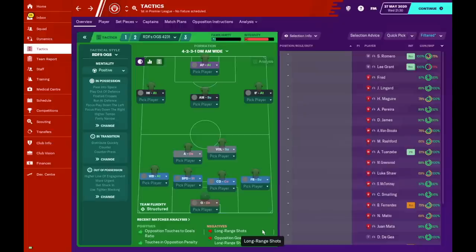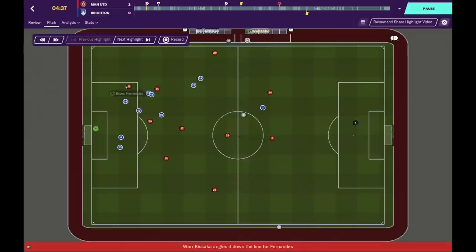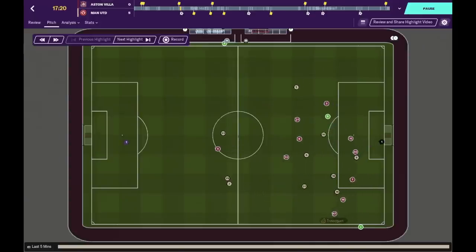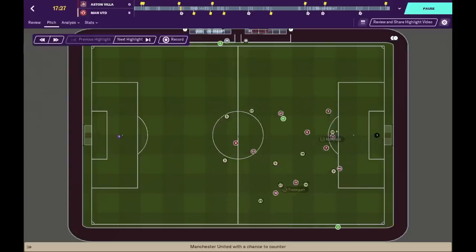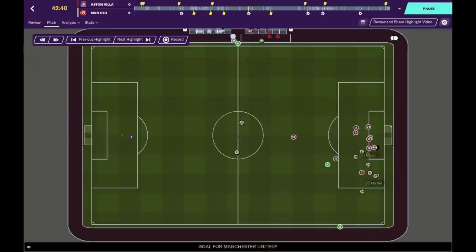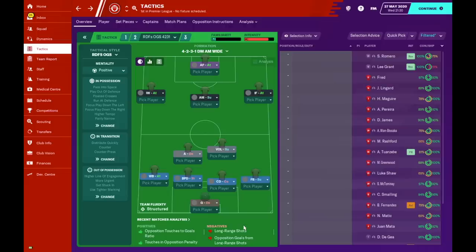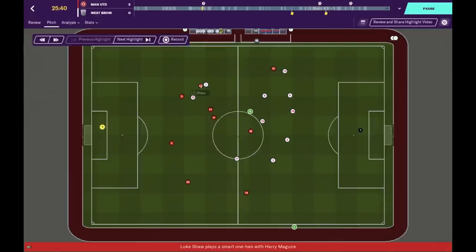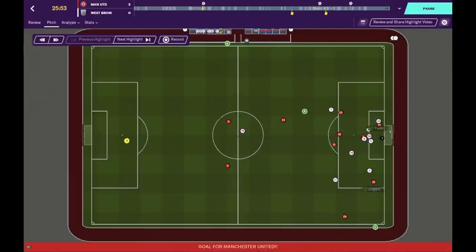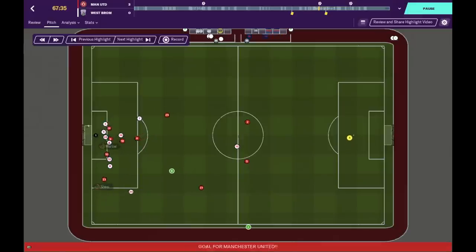Manchester United play with a counter attack — they like to invite pressure, and when they do they can get the ball out quickly into the front three, creating one-on-ones against the opponent's defenders. Using this system you will notice a lot of chances. It's all about breaking down the opposition's sturdy defenses, as you'll mostly come up against teams trying to be compact against a big club like Manchester United.